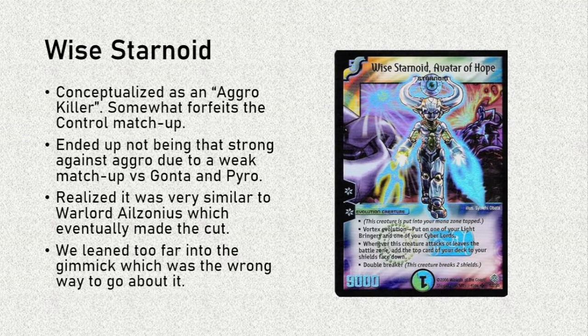We saw a couple of Wise Starnoid lists online, which were very much built as aggro tribal Lightbringer decks that happened to have Wise Starnoid as well. But I felt like that would be a disservice to the card, because at that point it's not really a Wise Starnoid deck. So we really wanted to take full advantage of Starnoid's capabilities, and we conceptualized our build as an aggro killer — you kind of forfeit the matchup to control, but you'll always be able to deal with the aggressive, especially medium-speed beatdown decks. Unfortunately, it ended up not being that strong against aggro, due to a very weak matchup against Gonta and Pyro.